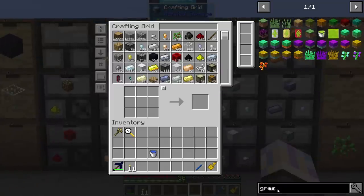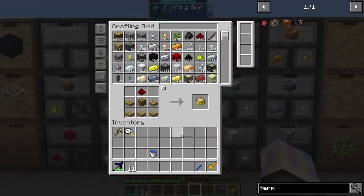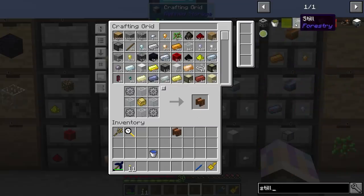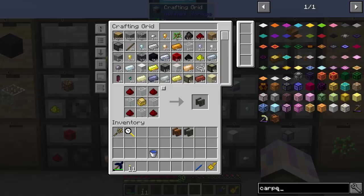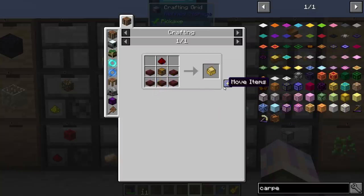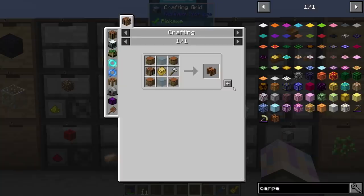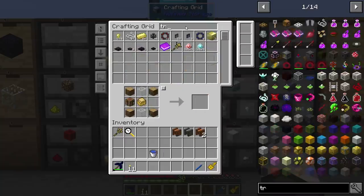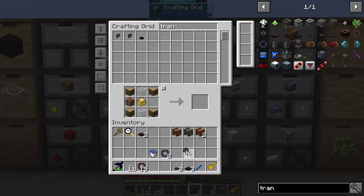Let's grab everything we need — starting with the fermenter. I'll grab a couple of those. We'll need some stone gears — easy recipe. Then grab the fermenter, and next we'll need a still. Then we're going to need two carpenters — we'll need a couple of iron axes so we get two of them, plus two crafting tables. We'll need some transfer nodes as well, and some ender tanks for water, and a transmitter for power.